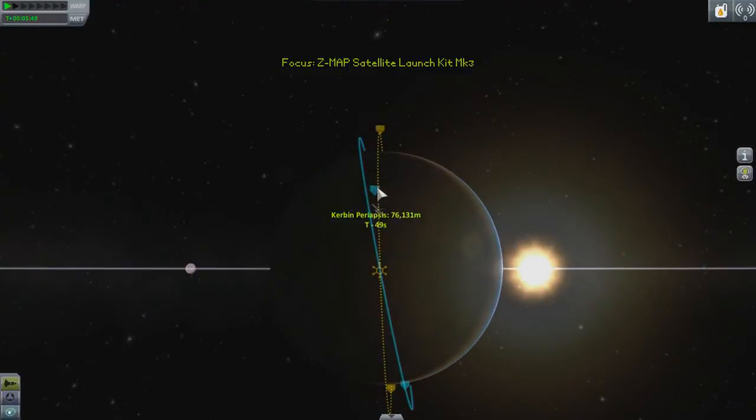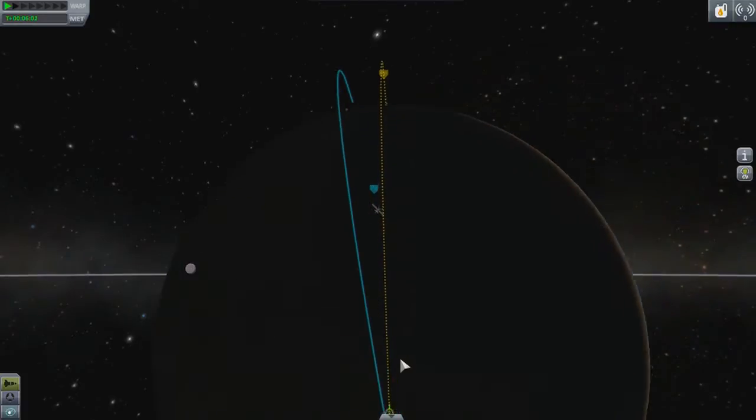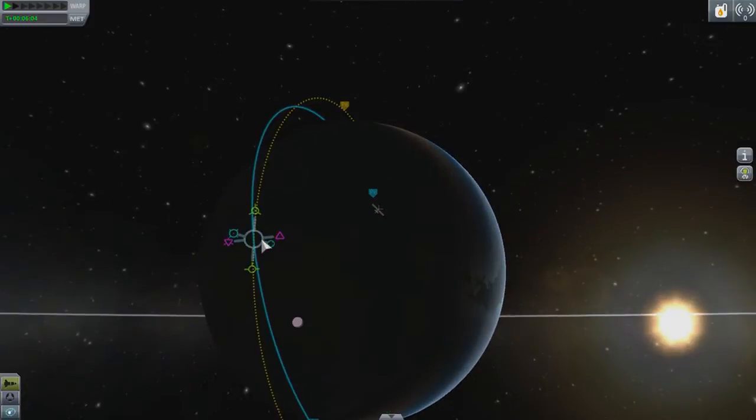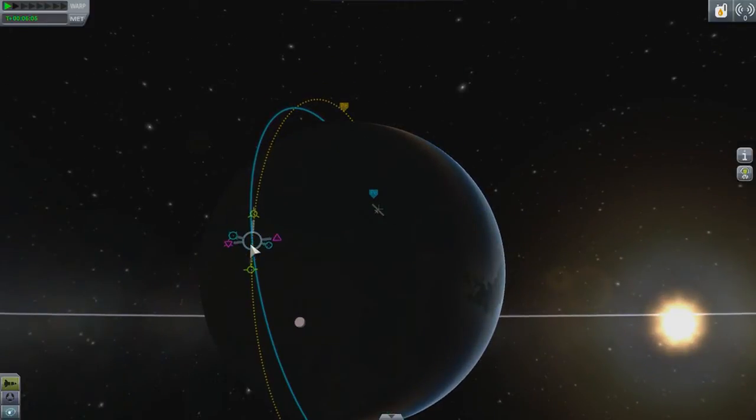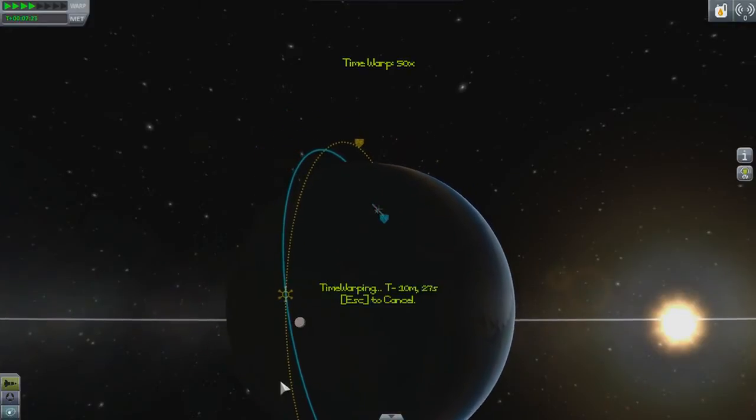Let's figure out this whole warp-to-maneuver-node thing now too. Okay, warp to... how does this work? I warp to my maneuver. Warp to next maneuver — there we go. You just have to click after the maneuver.